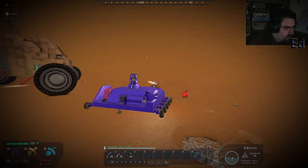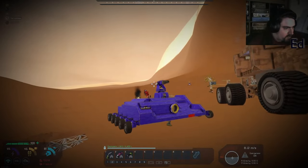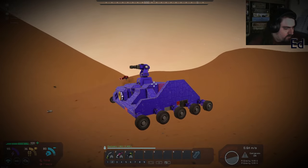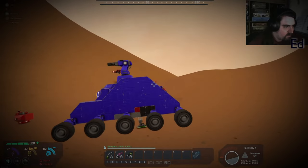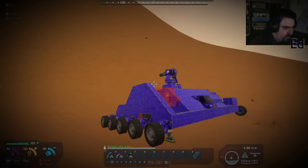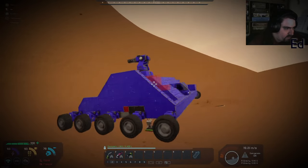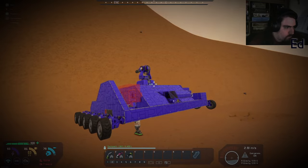Does anyone have a suggestion for a name for this thing? What does it do? It's the missile cruiser. The deviator — like in Dune 2. What does it look like? That is weird, isn't it? It looks like every other ship in the game. No — that's a big box. That is completely unique.